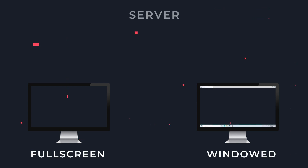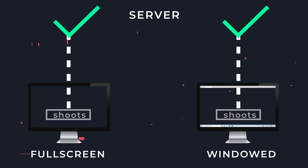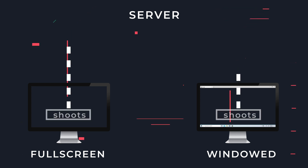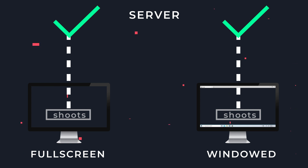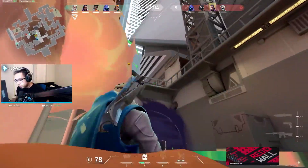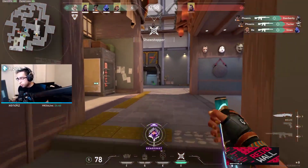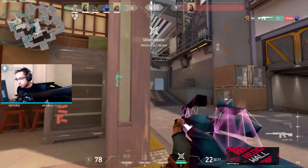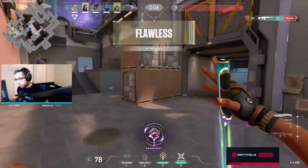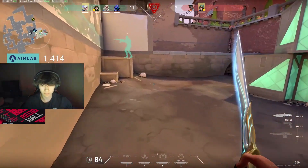Input lag is the time between you performing an action, such as moving your keyboard or clicking with your mouse, and the time when the game actually registers that action. Having increased input lag in windowed mode means that when you see an enemy and try to move your mouse over to their model and click their head, it's going to take additional time for the shot to actually register. Most players won't notice the input lag in windowed mode because the difference is a couple of milliseconds. However, in a fast-paced game like Valorant, those milliseconds can be the difference between whether your enemy gets a shot off first or you do. So make sure you are on full screen mode rather than windowed to ensure that your shots and movements register as quickly as possible.